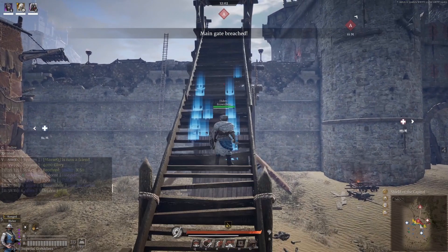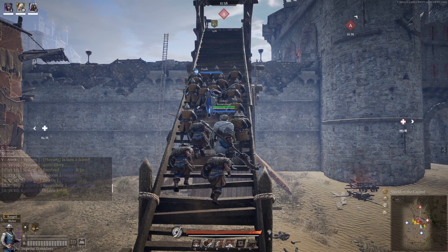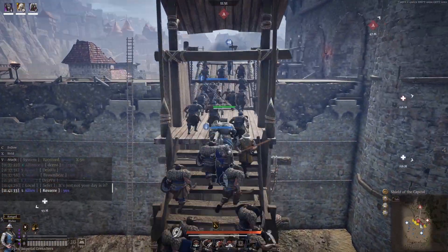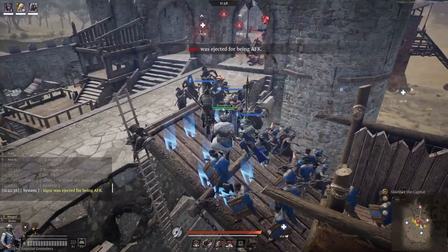I want to use my Shenji Grenadiers to replace the role of Falconetti Gunners, which I usually use to fire onto the A-point above the gatehouse from the top of the siege towers. I'm just waiting for the rest of the team to get ready to push, as I don't want to expose my squishier musket units to any ranged fire.